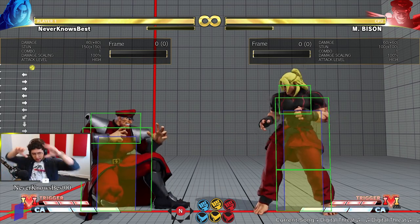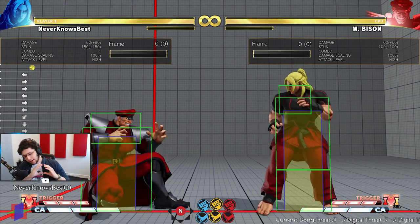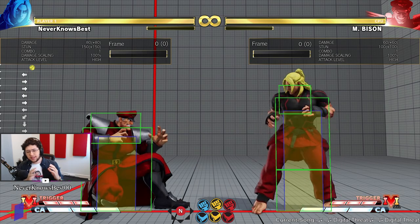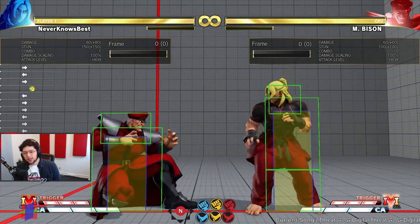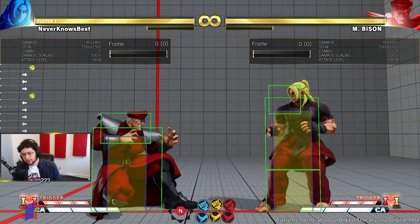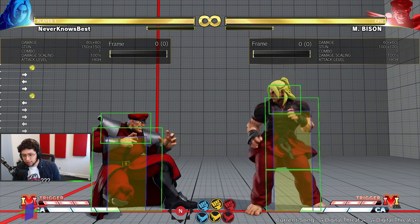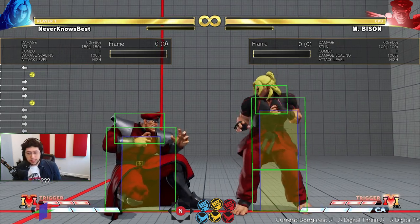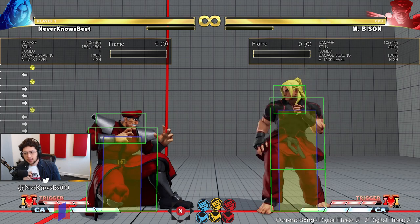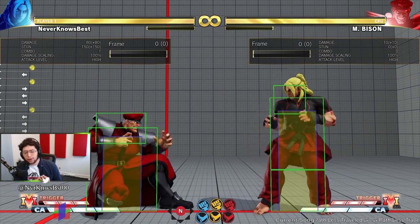Inside neutral there's a subset of actions categorized as footsies. Footsies is specifically manipulating space to hit your opponent's whiffed moves, or to interrupt them when they attempt to hit a move, or to put yourself in position to hit a move. Footsies always involves someone setting up for an attack, and there are three types of attacks you can employ.